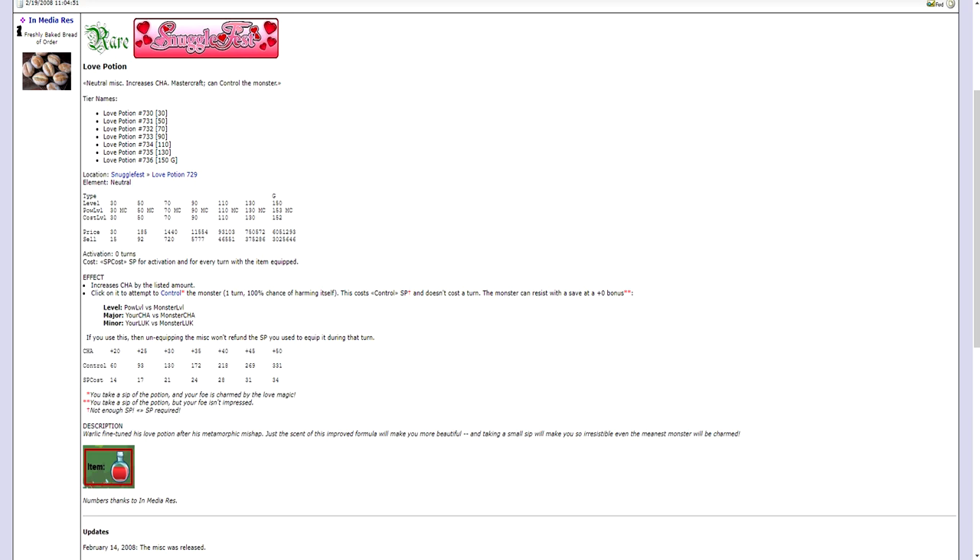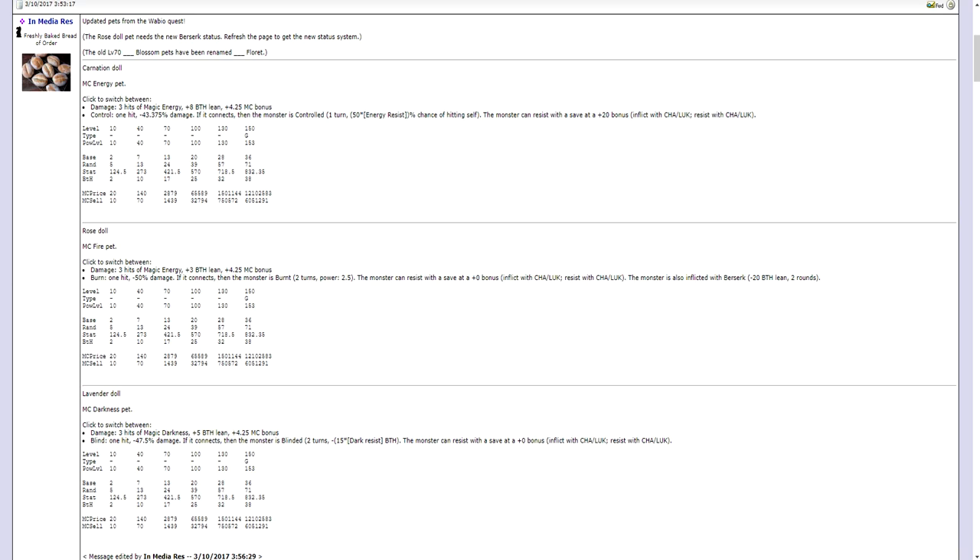For 2008's quest, you can also get the revamped Carnation, Rose, and Lavender Door pads. The Carnation Door is a Mastercraft energy pad with a standard damage mode and a control mode. The Rose Door is a fire pad with a standard damage mode and a burn mode. Not only does it burn the opponent, but it can also inflict Berserk on the enemy, which is basically minus 20 BTH lean for 2 rounds, though the monster does slightly increase damage. The Lavender Door is a Mastercraft darkness pad with a standard damage mode and a mode that can blind the monster.